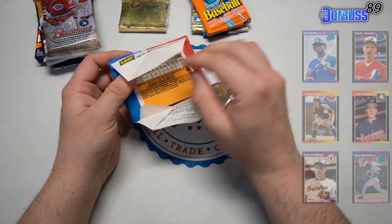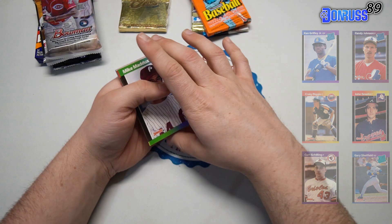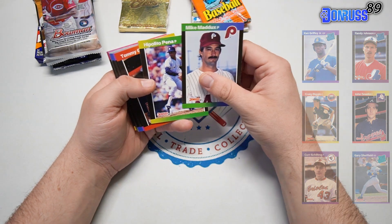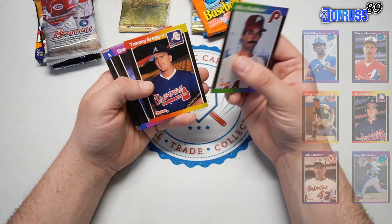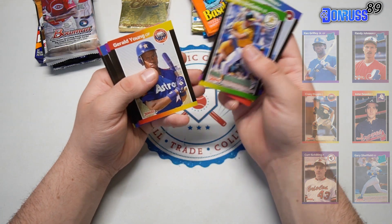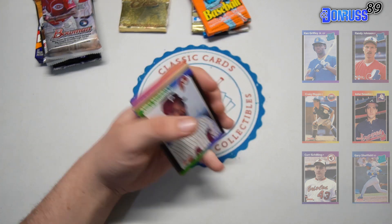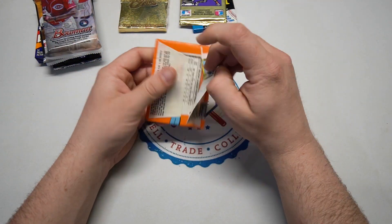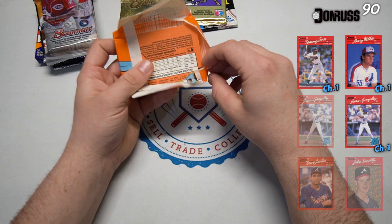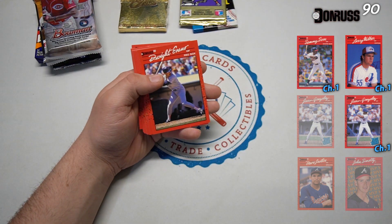'89 Donruss — one of my favorites. I threw a whole wax box of '89 Donruss in here, so hopefully we'll see some of the ones we're looking for throughout the season. Same guys as '89 — Gary Sheffield, Curt Schilling. Of course in '89 Donruss we're looking for that purple-bordered Ken Griffey Jr. There's a Mark McGwire — not bad. Also Smoltz, Craig Biggio. Definitely not starting off hot; we don't have anything on the board yet. This is one we did see a few big rookies from last chapter. Maybe we can get some of the duplicates or one we missed.